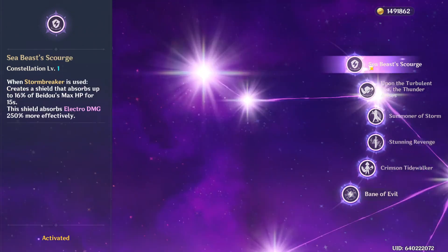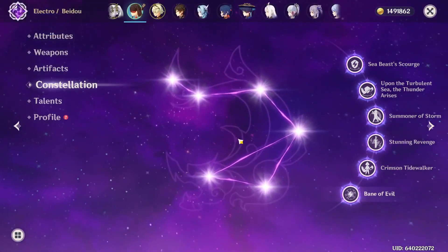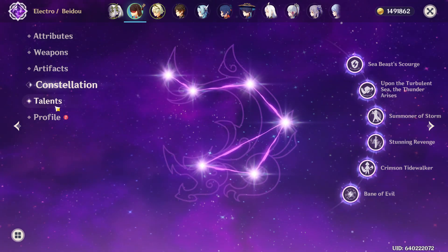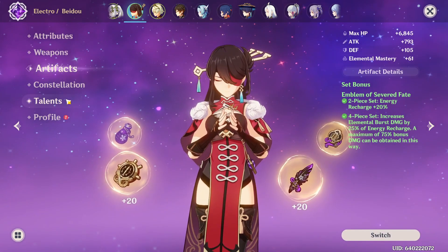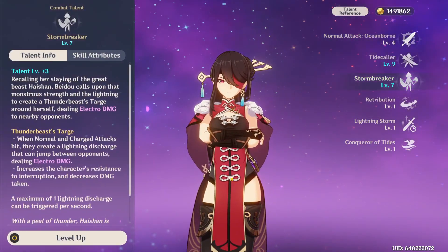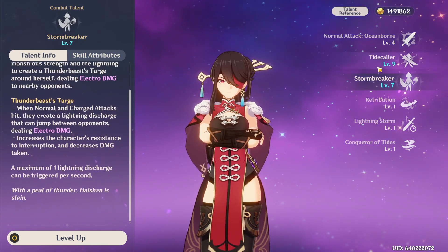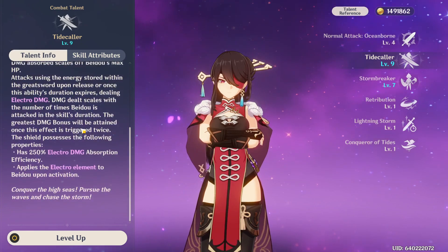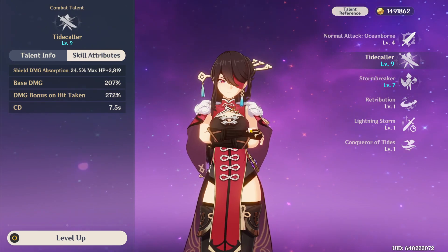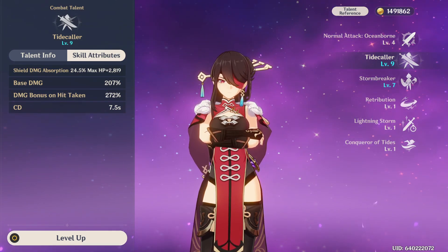Beidou has always been known as a pretty decent support character because her ult is just super useful with all that electro application and it's very easy to use. It's essentially kind of like the electro version of Xiangling, I would almost say. Her skill isn't as useful, but it does do some pretty good damage and, depending on how you use it, it might save you because you can absorb some stuff.